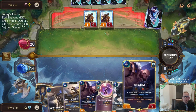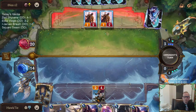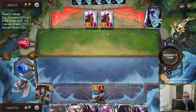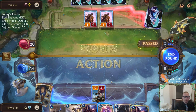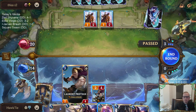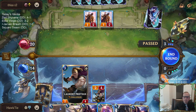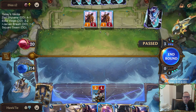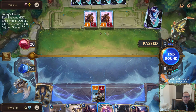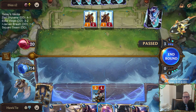Now we have the three spell mana for Take Heart as well. Take Heart goes well with Braum unless they play Will of Ionia — that would make us sad. Thinking about passing here because if I attack challenge they get to play something really strong. We're passing — slight waste of mana but it's only one mana.